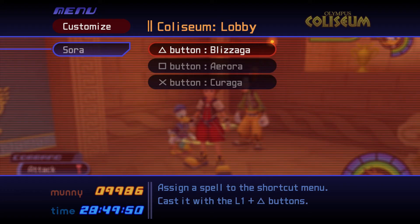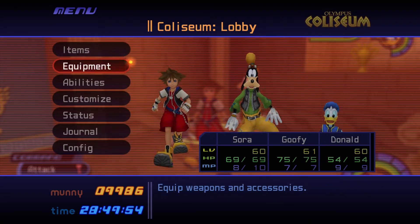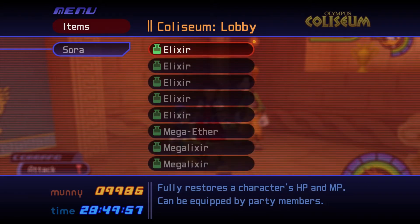Add Blizzard, Arrow, and Cure Magic to your Shortcuts menu, and try to reach the 10th seed with as many Aethers or Elixirs as Sora can carry. Do your best to conserve your MP until this match as well.